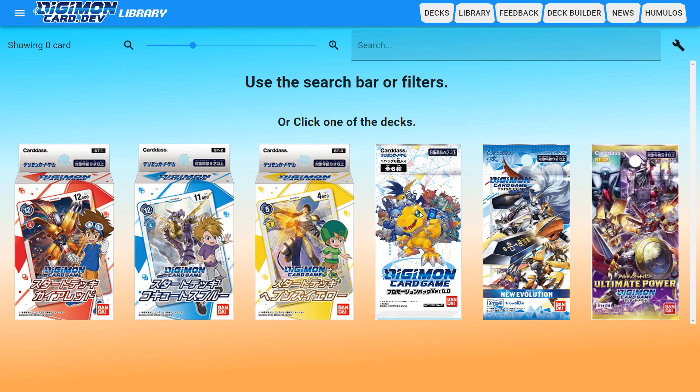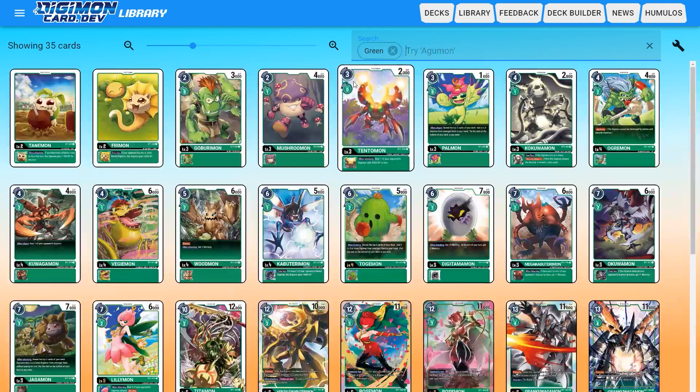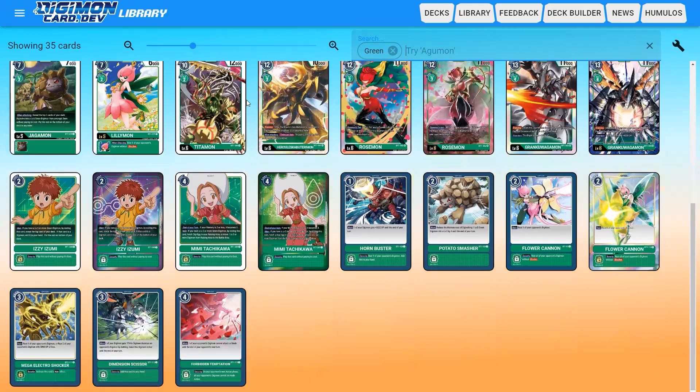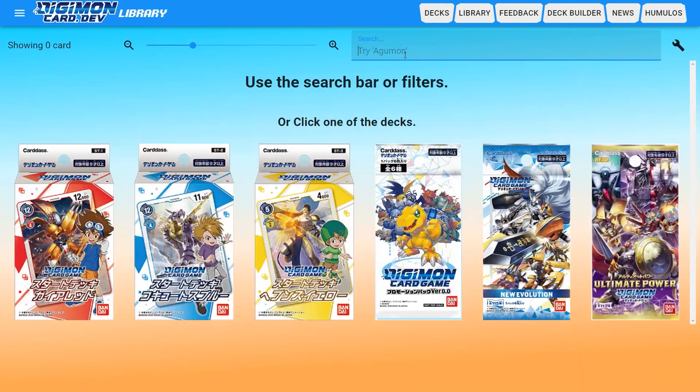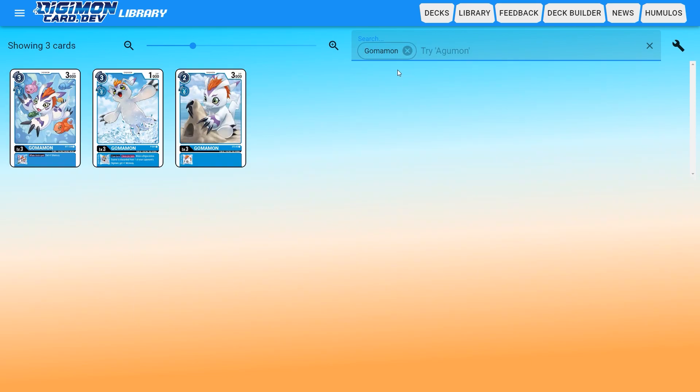Not only can you choose by sets, but you can also choose by color, by name, or by anything that appears on the cards basically. So if we wanted to pull up green, for example, we can see all these different green cards. And if I wanted to find cards that were just Gomamon, I could type in Gomamon — and there we go, we have all three Gomamon cards. You can filter by whatever you want here.